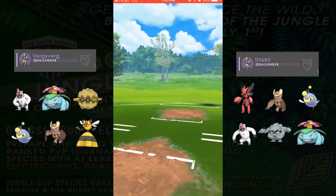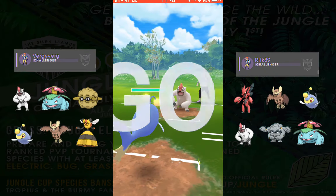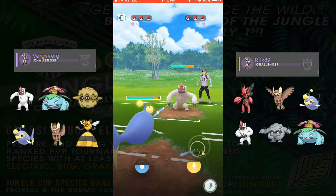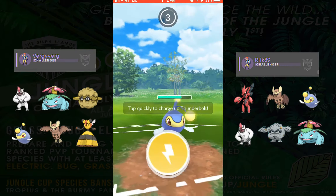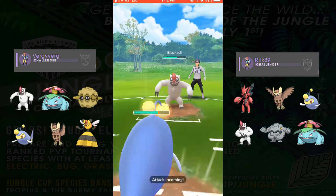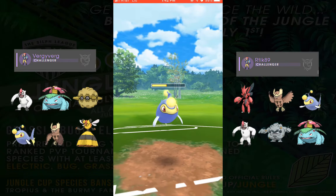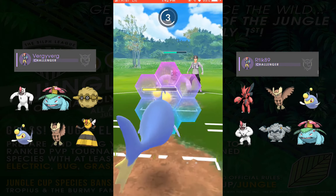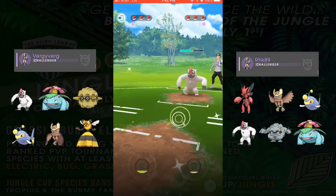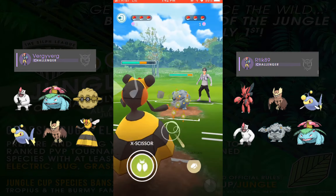Our next opponent is Artyk89. He is the highest placed challenger on this community's leaderboard, Northwest Raiders, and he has a bit of a unique lineup with Scizor, Alolan Graveler, Noctowl, Lantern, Vigoroth, and Venusaur. We start off with Lantern into his Vigoroth — not the best matchup for Lantern. Lantern actually loses this matchup, but we decide we want to just try to get his Vigoroth to use a shield, which we do before giving him switch advantage.